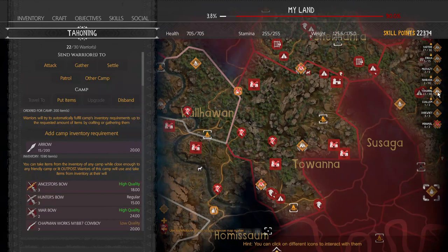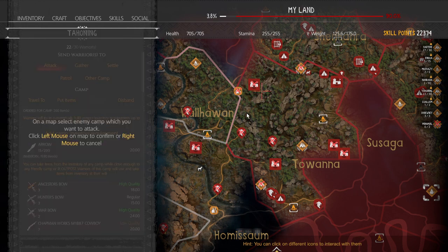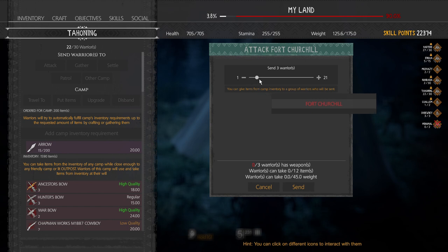To use the attack function, you pick a camp, choose attack, and then you have that radius of that camp. This is a bigger radius if you are standing in the camp, so remember that. Then you pick where you want them to go, click attack on the map.